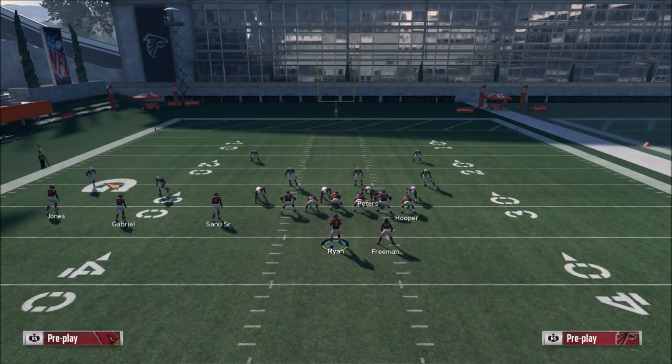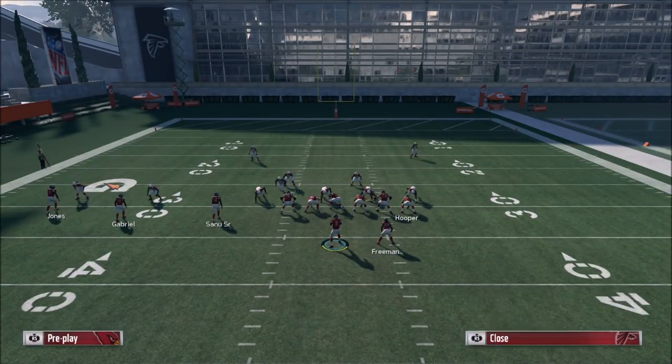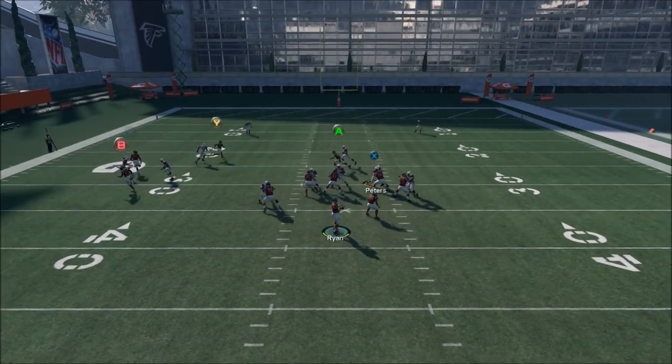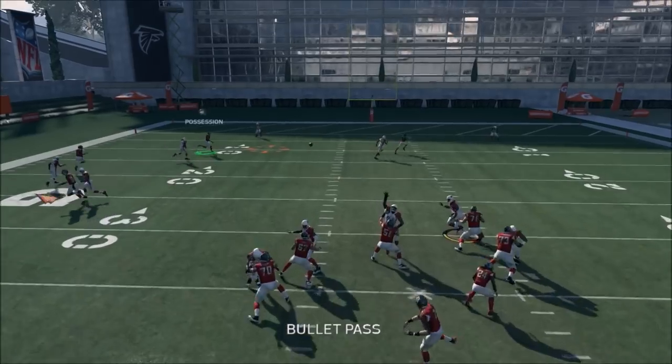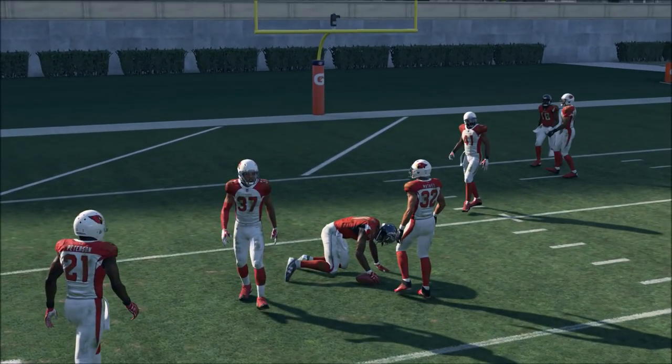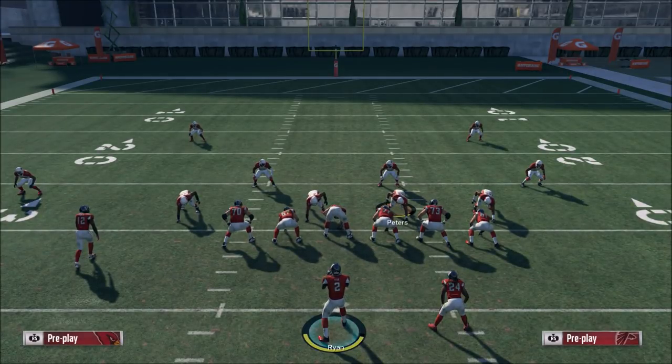We still have the post route which will also work against man. Watch what happens on the post route, especially if you have a good route runner. When he gets to the inside he's wide open — pass lead it to the inside with a bullet pass, hold the possession catch, get down. What are you going to do to stop this play?